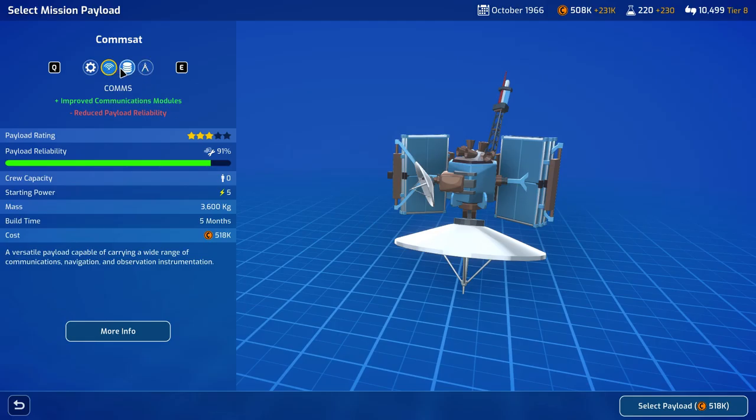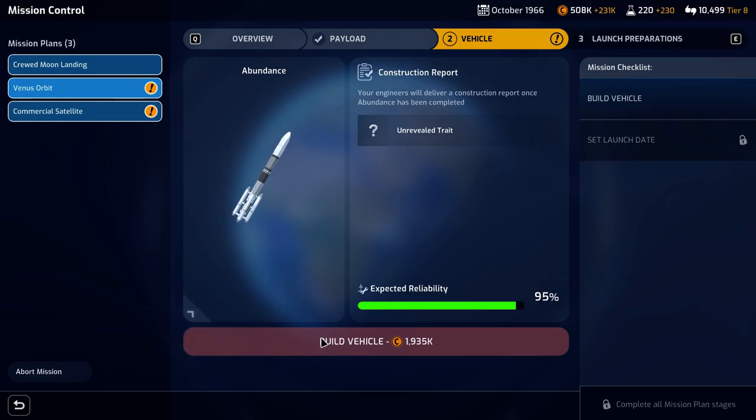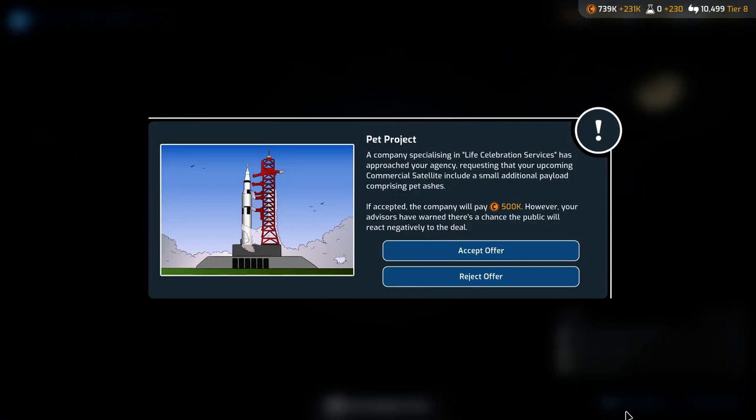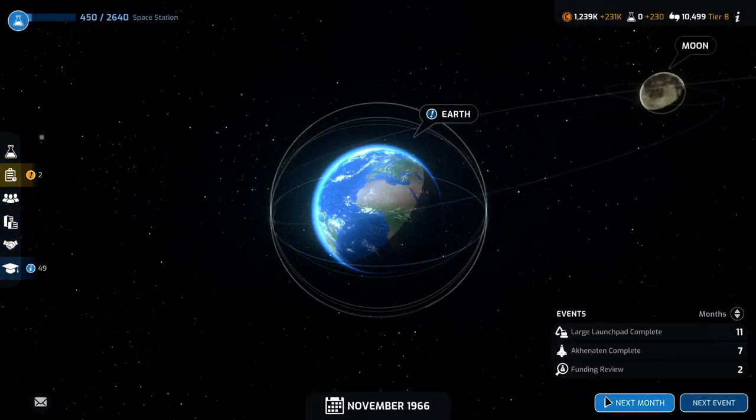Two of these cost 518, one of them costs 259 but there's reduced payload reliability, so we're going to stick with the standard at 99% payload reliability even though it is 518. A company specializing in life celebration services has approached your agency requesting that your upcoming commercial satellite include a small additional payload comprising pet ashes. We will get paid 500,000 — it says there is a possibility the public will react negatively, but that was 500,000. We didn't see any negative reaction, so that's good.